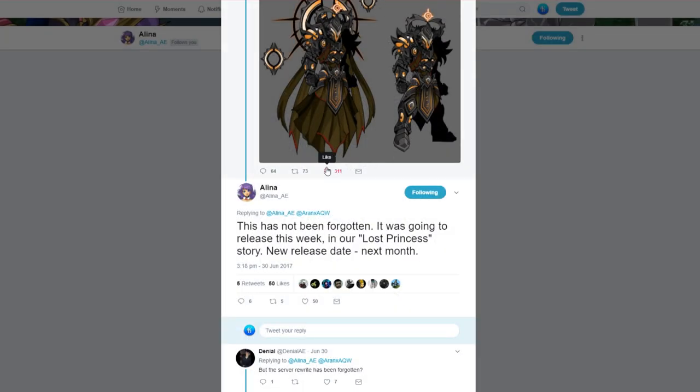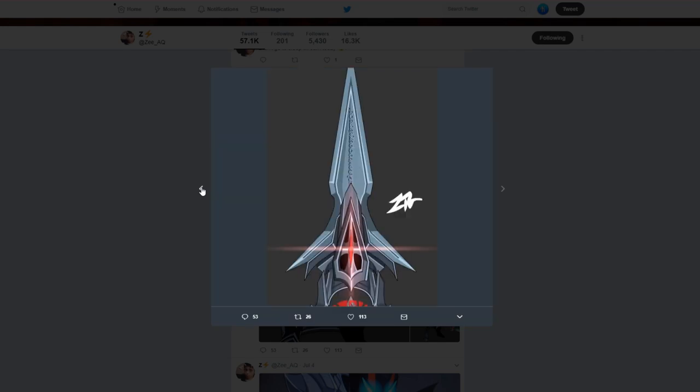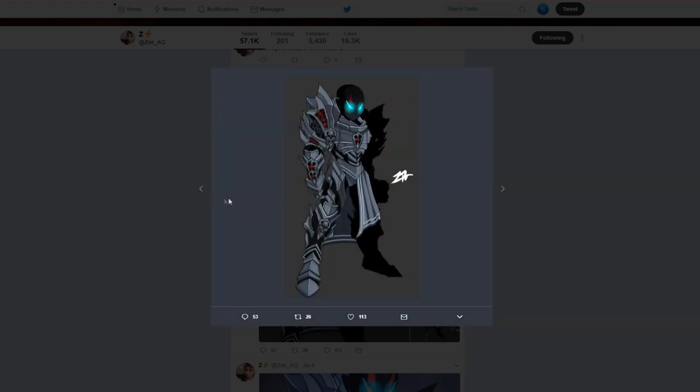If you're wondering where the Lost Princess story went, that's going to be next month — it got replaced by the Seven Dragons. Z has been working on some Null Gaff gear, looking good. You can see the blade, the pull, and I'm sure there'll be a flip blade with that sort of design too. Looks very nice — can't wait for that to be in the game.